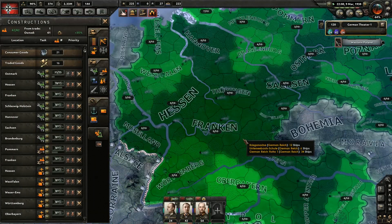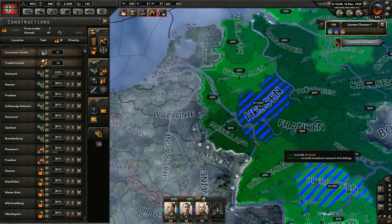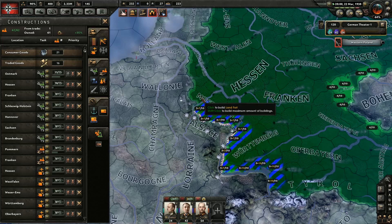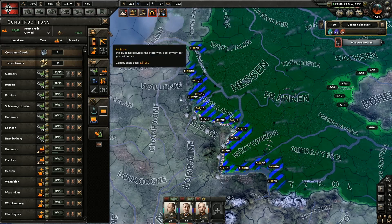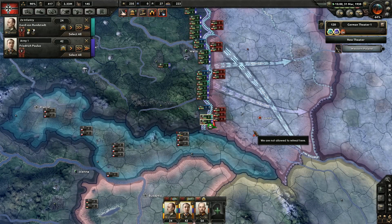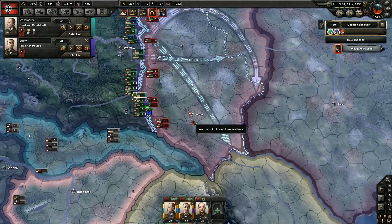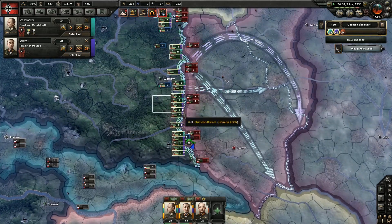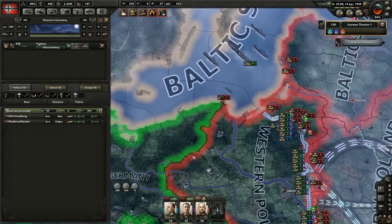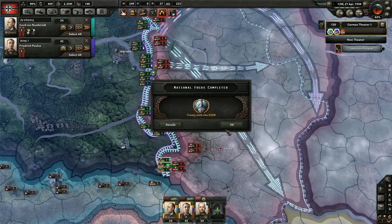Let's go there, and then again some land forts. Let's go ahead and just do that. There we go — we'll be good for a very, very long time in terms of production. Push through. It can be a little bit confusing on what to do with a lot of this stuff — totally understand that. We're moving slowly but surely. Treaty with the USSR.